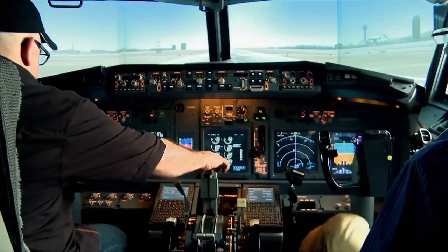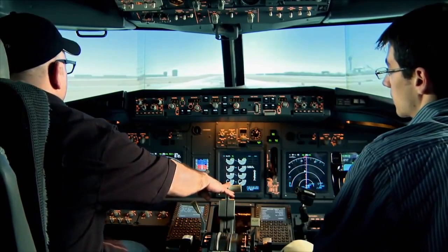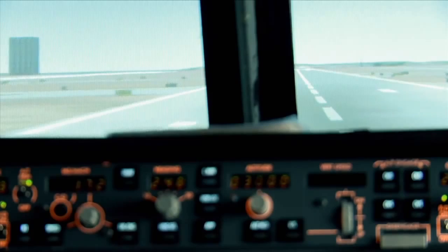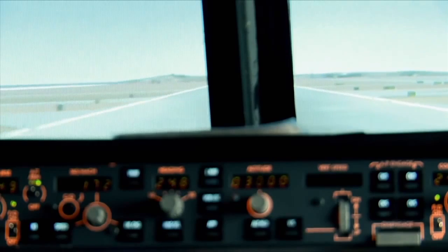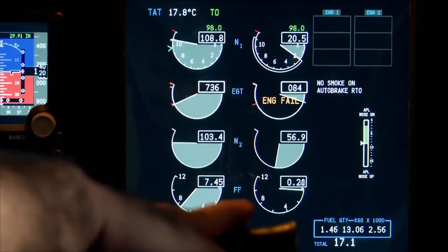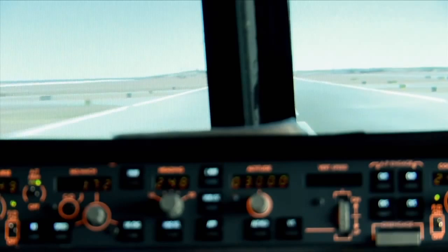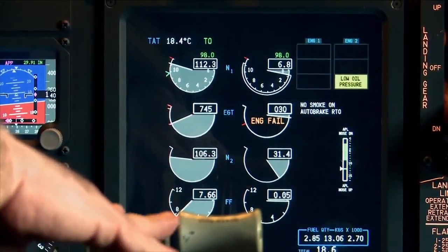Okay, powering up. We're going to keep that one hand there until V1. You're going to control on the ground with your feet exactly like you're doing. Unbeknownst to me, this challenge is starting a lot sooner than expected. And at V1, rotate — so you start pulling back. You've lost your number two engine. Already. Engine power is coming back. The engine has failed.